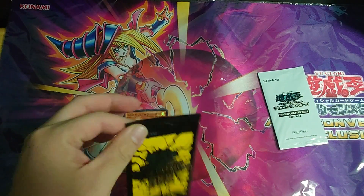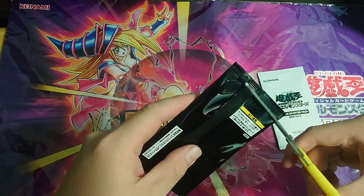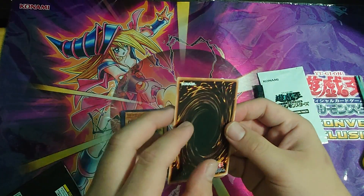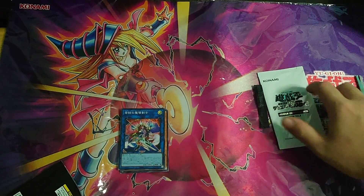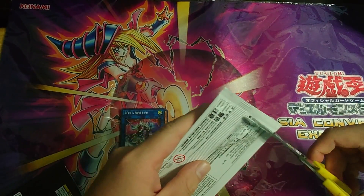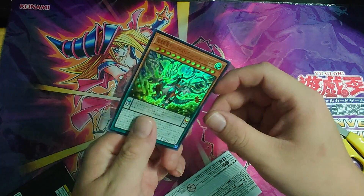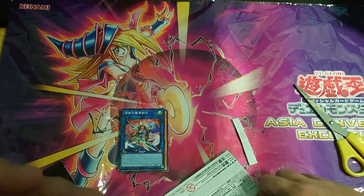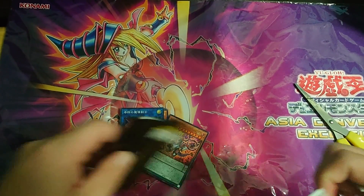Now wrapping up with the bonus pack openings. The Age of Overlord plus one pack — using scissors to open carefully so we don't hurt the foil. We got a super rare link monster. Then opening the Hidden Chapter Pack Volume 2 — we have Odd-Eyes Revolution Dragon, a nice reprint I didn't know was happening. That's a very nice reprint, great for Pendulum decks.